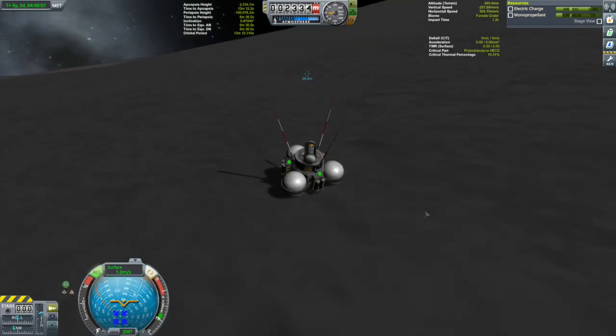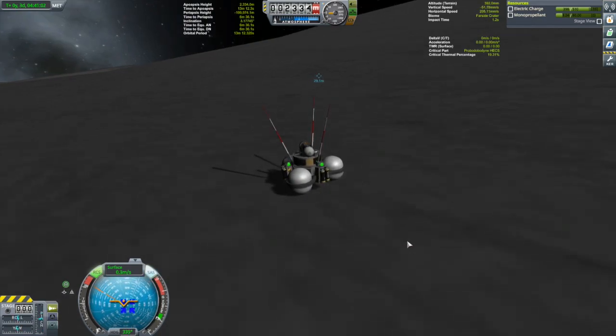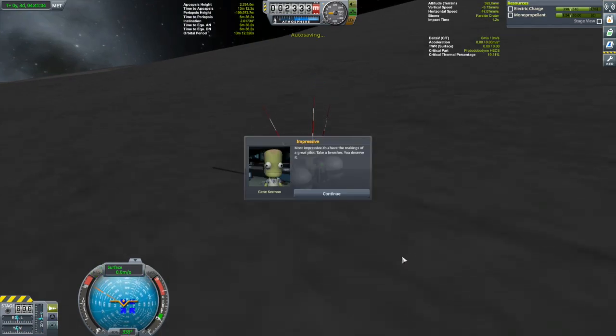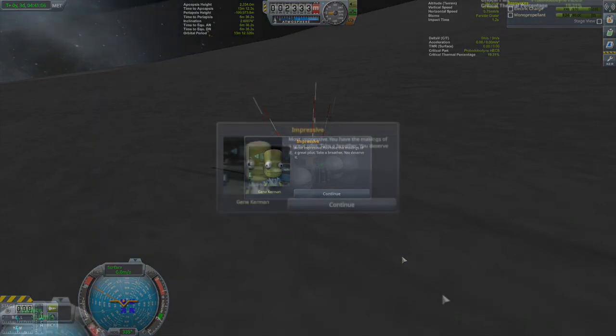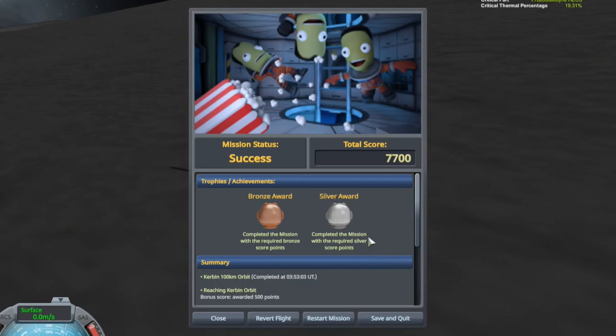Don't slide away too far. Stop. RCS off. SAS off. Impressive — most impressive. You have the markings of a great pilot. Take a breather, you deserve it. And there we go — silver once again, 7,700 points. Exactly the same number of points I got last time.